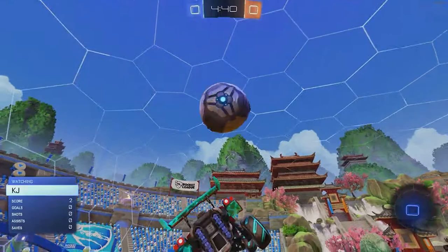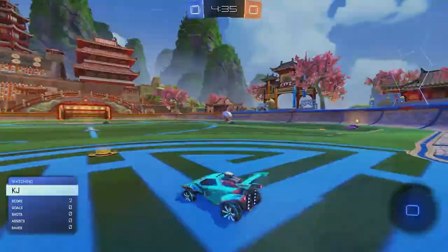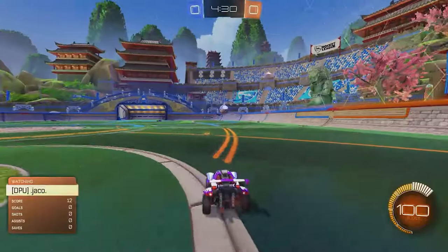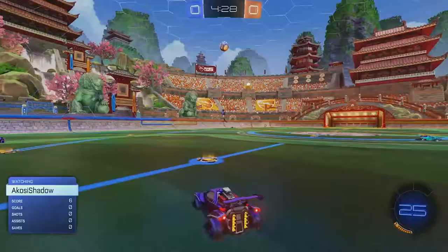KJ's going to kick that up high. Another shot coming in — backboard again. Shot Cookie keeping the pressure on, ball in the choker end. He's got an eye on that, sends it wide.